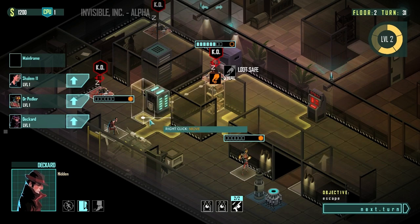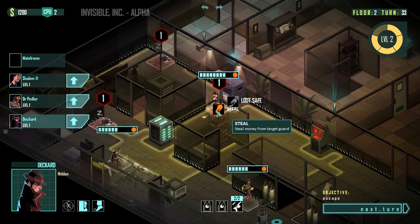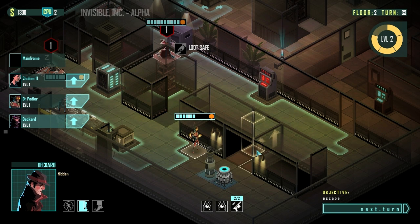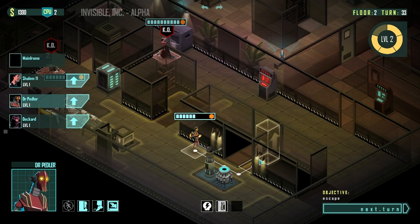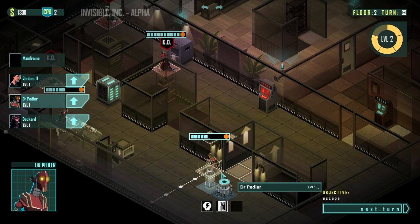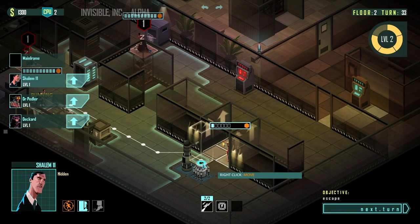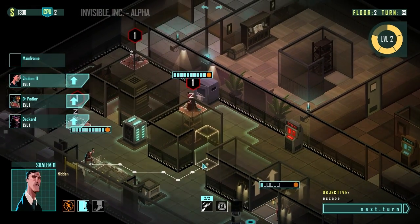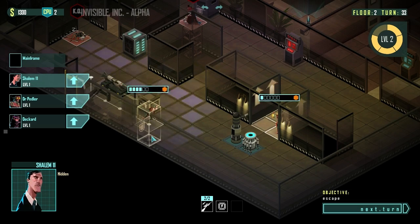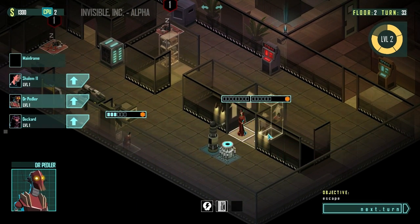He's going to have to sprint but he's got a lot of movement so it'll be okay. Steal from him while we're here — might as well get the extra 100 credits. So what we want to do now is sprint him. Tell me there's room for everybody on the elevator. There's room for everybody. Let's move so Shalem can get here on the next turn when everybody wakes up. We may actually in fact lose Shalem. Still, we've done the best that we can here.